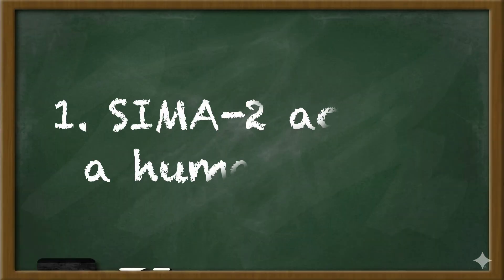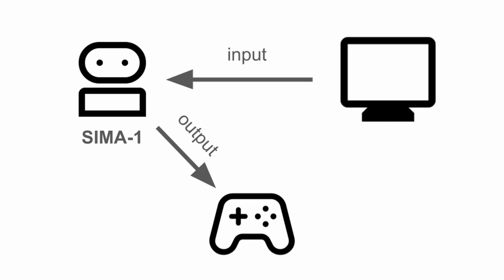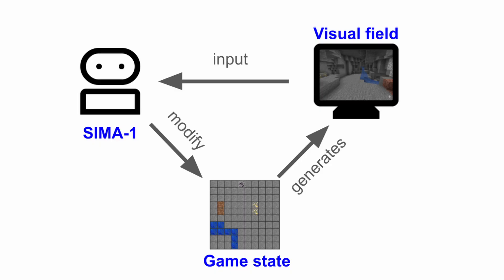First, CIMA acts as a human does. When the original CIMA 1 was taking action, the only inputs were the screen of the game, and its outputs were the controls into the game. In other words, the model did not have access to the underlying state of the game and could not manipulate the state of the game directly.